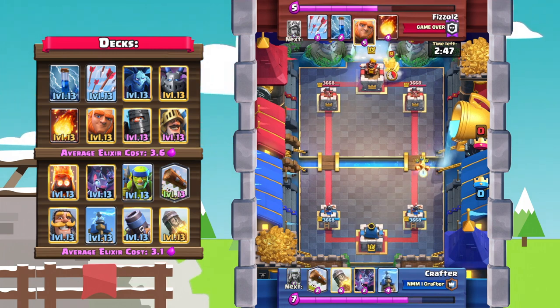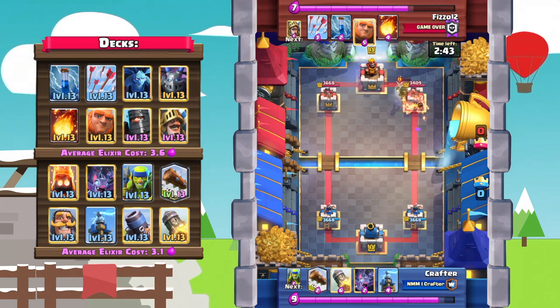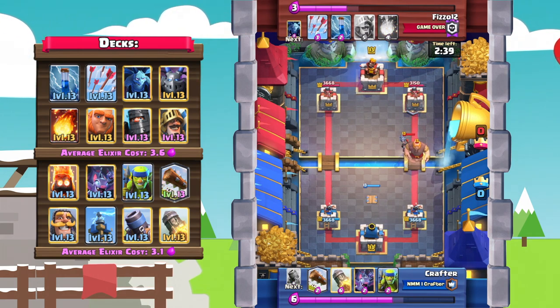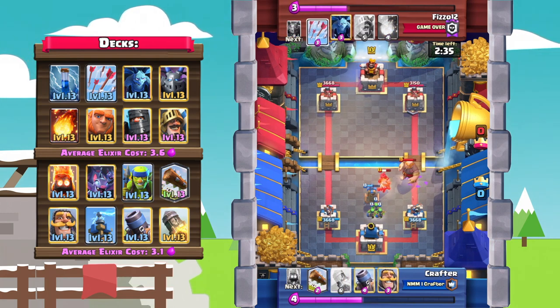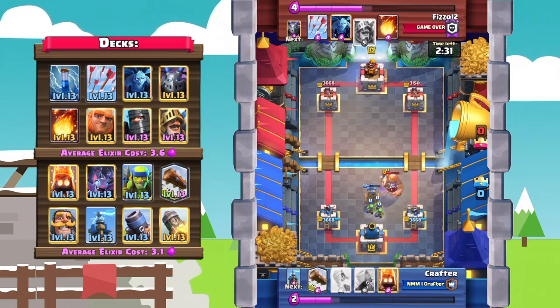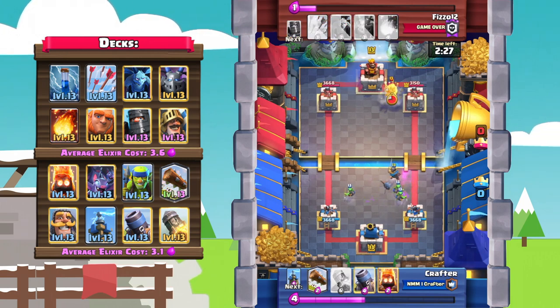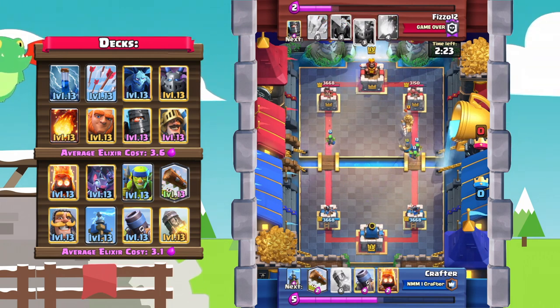Crafter starts off with some fire spirits at the bridge, just letting it connect onto the tower — that's 500 damage for Fizzle right there. Tesla is just so solid on defense, and as you can see the bats and spear goblins make a really nice zap bait synergy together. Tesla and spear goblins with the knight really effectively demolished that push.